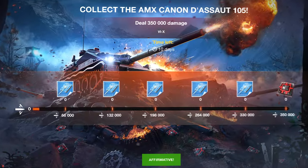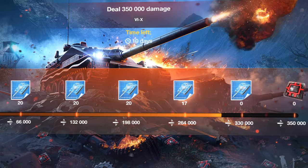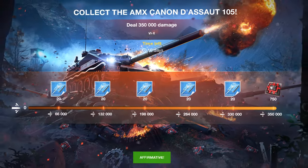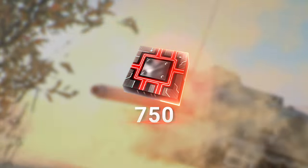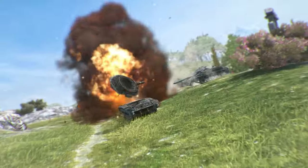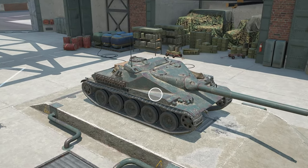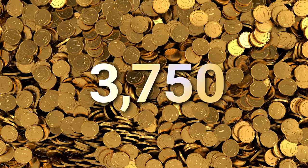The harder quest involves dealing 66,000 damage at every stage. You'll need to score a total of 350,000 damage to collect 750 snippets and get the AMX CDA 105, a powerful tier 8 tank destroyer that can handle intense one-on-one combat. You'll get 3,750 gold as compensation if you already possess the AMX CDA 105.